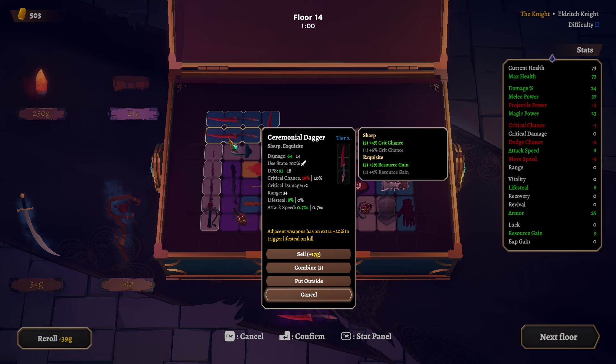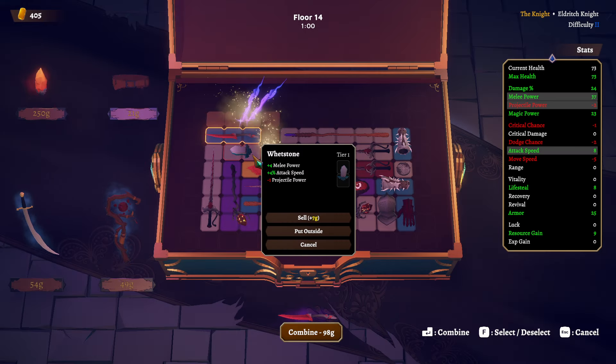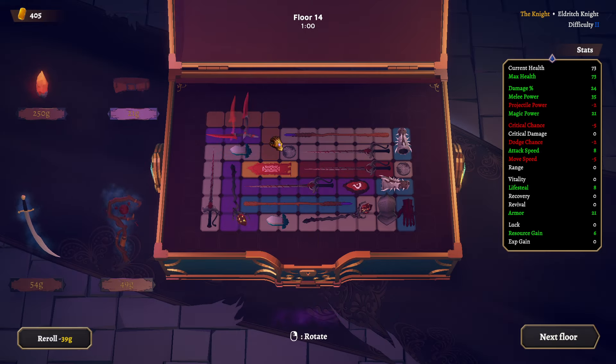And suddenly I have two purple ones. Nice. What are you? Philosopher's Stone — minus vitality, plus 10% resource gain. When taking lethal damage, consume two Titanites. No thank you.